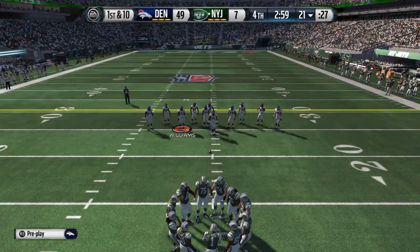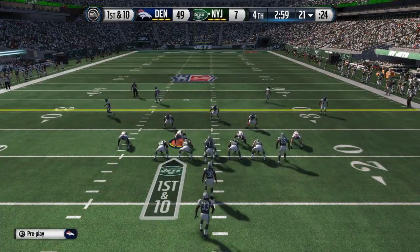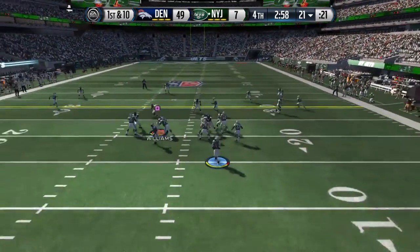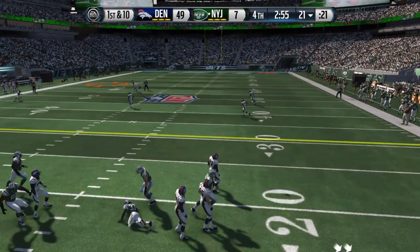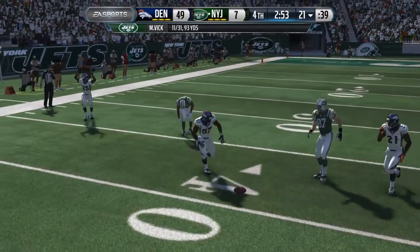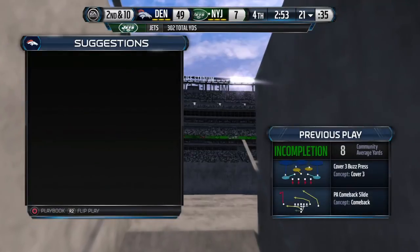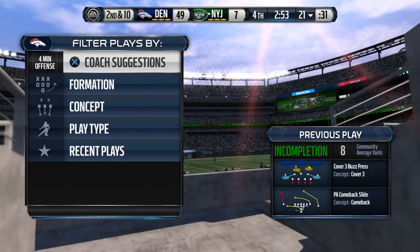The Jets are set now for their next possession. First down and ten, he'll keep it on the play fake, scrambling out of the pocket. Could have been intercepted — the defense did everything right in that situation, they were in the right spot, they were smart, they read the quarterback's eyes, but they dropped the pass.